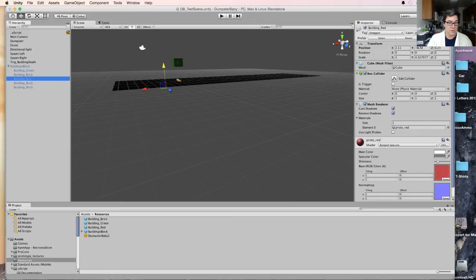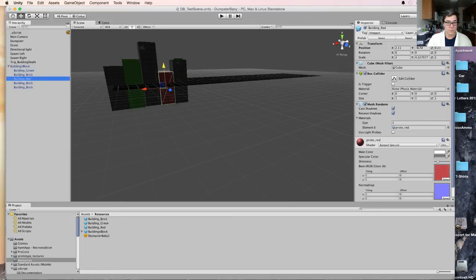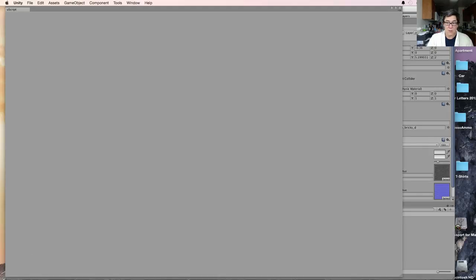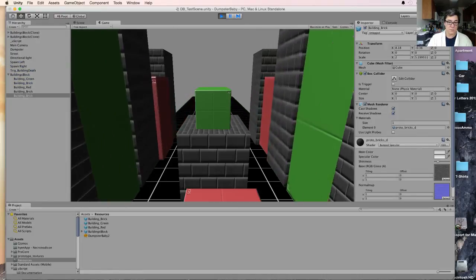I'm going to go back to the red one, apply its changes. Where's my other brick one? This one — apply this one's changes. Let's try that again. Come back over here. Okay, they look good.